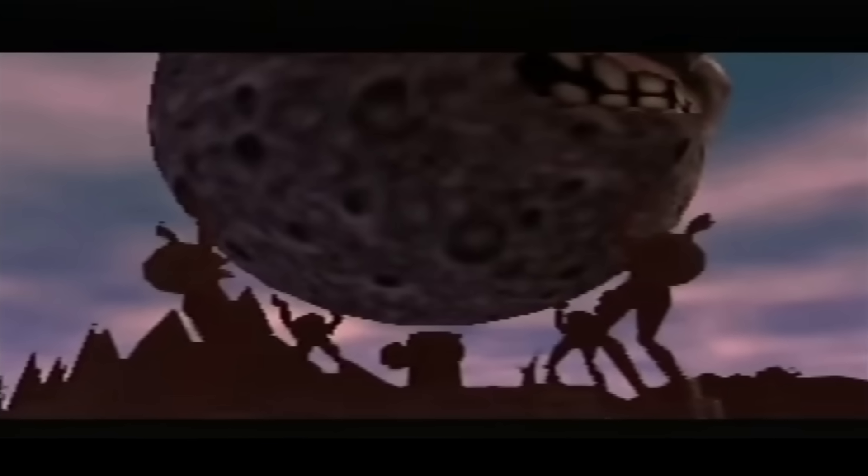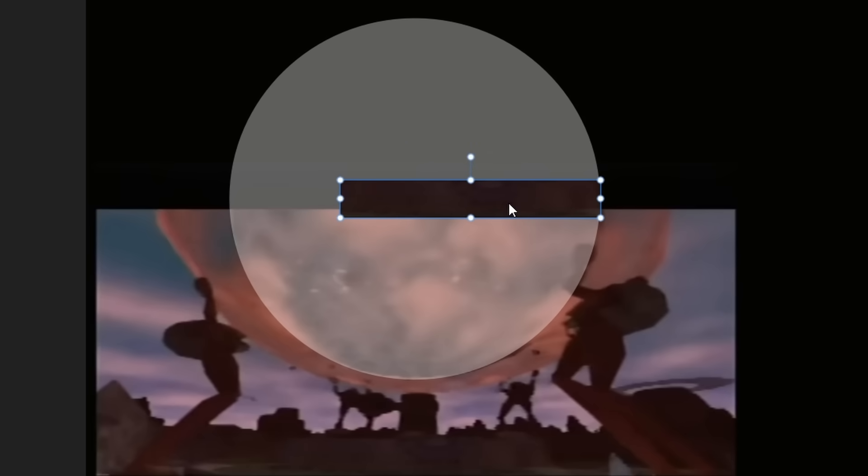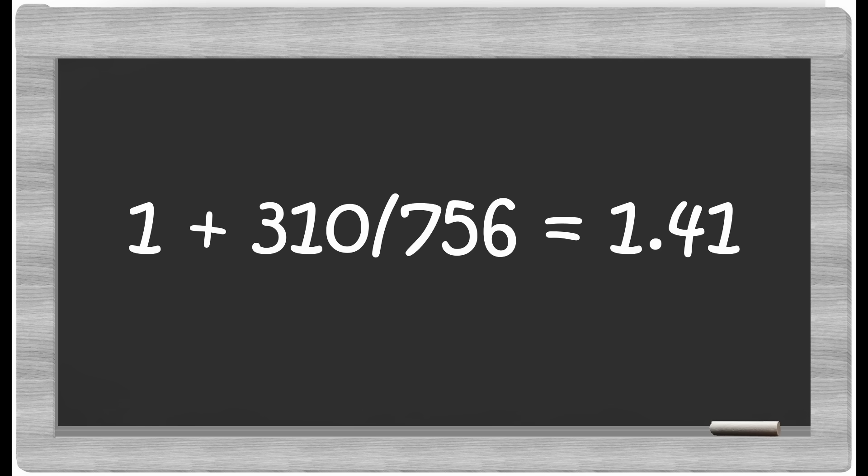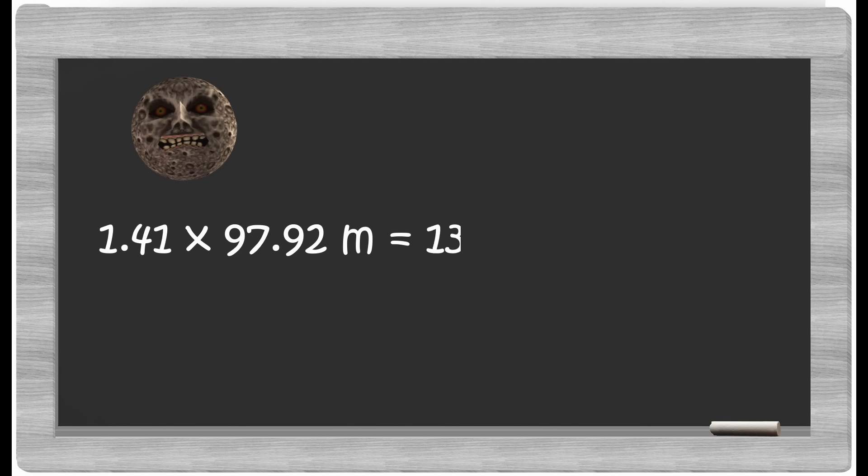Now we can compare this to the best shot we have of Clock Town and the moon next to each other. Assuming the moon is a perfect sphere, if you look straight on you can see pretty close to its diameter. The moon is about one Clock Town plus 310 out of 756 pixels wide. If we do the math, the moon in Majora's Mask has a diameter of 138.1 meters and a radius of 69 meters.